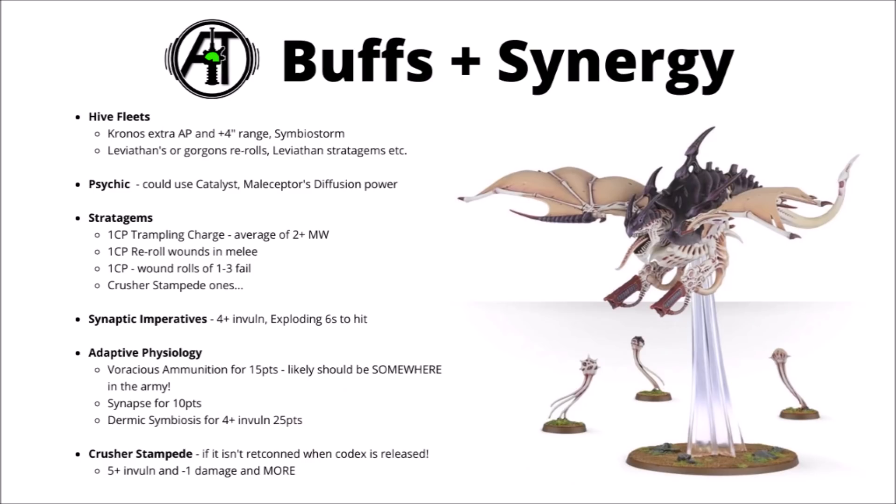That's really not the end of it — here are a few buffs and synergies you can use with the Harpy. For hive fleet abilities, perhaps the most useful are the Kronos extra AP and extra 4 inch range, both handy particularly on those stinger salvos, and it could be a potential target for the symbiostorm power. Leviathan and Gorgon getting rerolls can certainly be great on those heavy venom cannons, and hive fleet Leviathan adds a whole load of options in terms of warlord traits and stratagems from the Octarius Codex supplement.